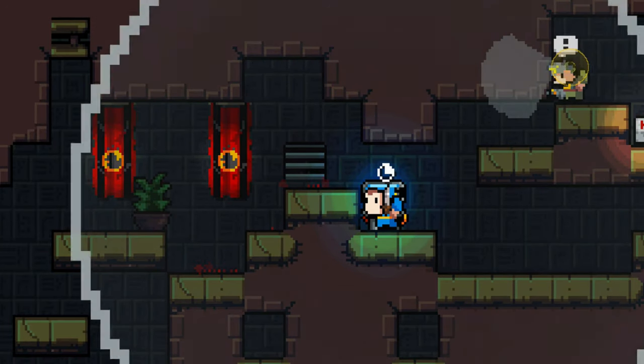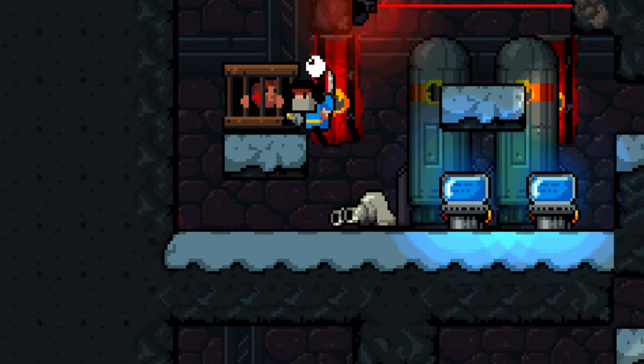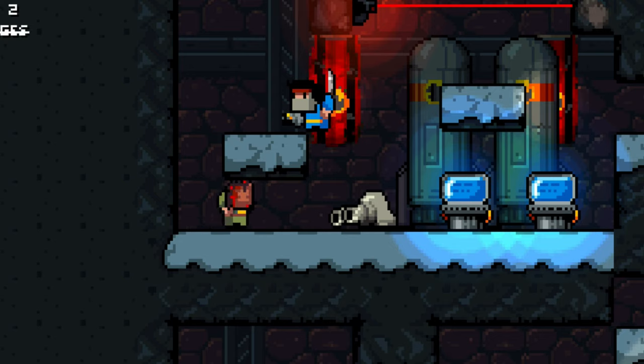Besides sabotage, there's also hacking regular consoles and rescuing hostages. Right now they're random rescues, but in the tradition of Gunslug it could also mean unlocking new characters — for example, a mission where you save a certain character who then becomes playable. So sabotage, hostages, and hacking are all in the game.